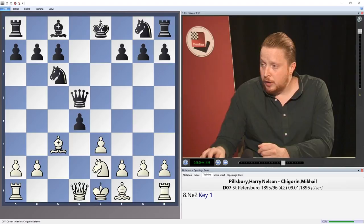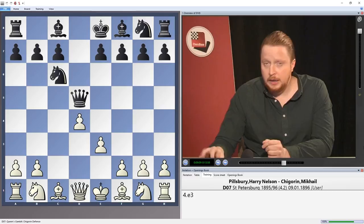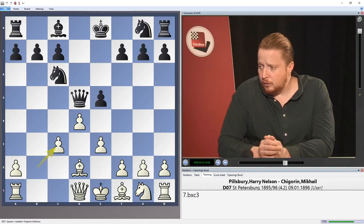So let's just go through that again: after Nc6, white takes on d5 — surely the most critical move — brings your queen out. Then e3, you must strike with the key move e5. After Nc3, Bb4, Bd2 takes. Of course, we must also consider pawn takes c3 here and look at these positions. So that's basically part one of the DVD.